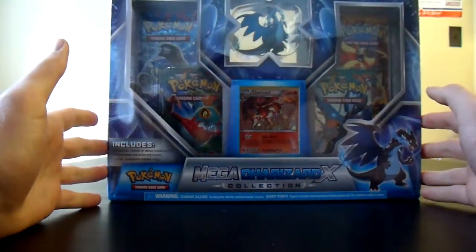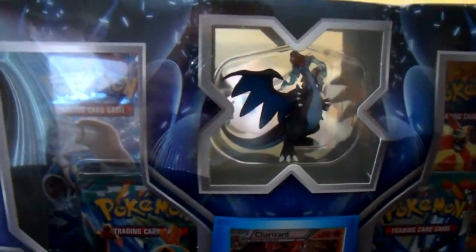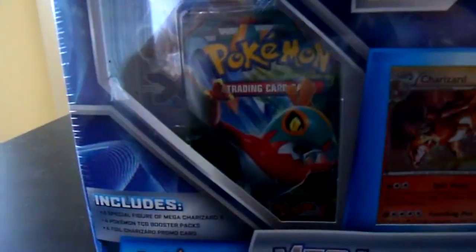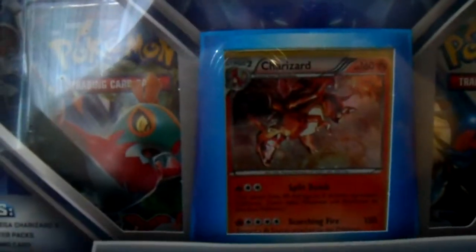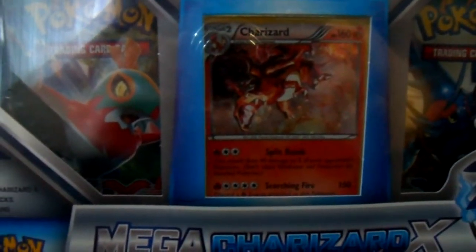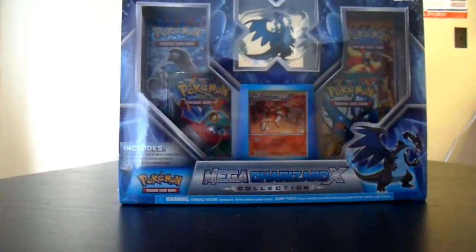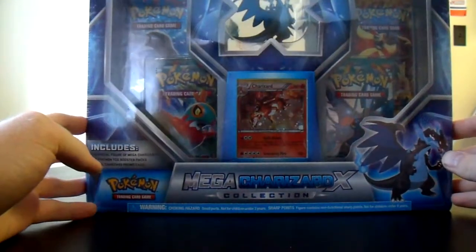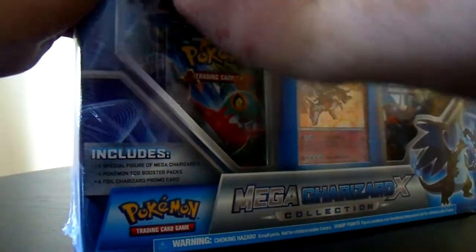So this is the Mega Charizard X collection box. You can see it comes with a Mega Charizard X figure, an X and Y pack, Furious Fist, and Flash Fire — and of course the Charizard, I believe that's from Legendary Treasures, and it's got the Cosmo holofoil effect on it. So without further ado, let's tear into it.